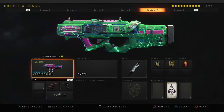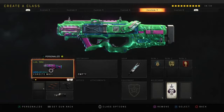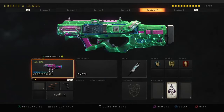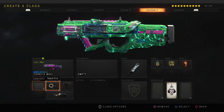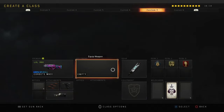What's up guys, it's your boy Supreme TD. Back in a video — we're gonna be using the Cordite, guys. I know you guys are tired of seeing it on the channel. In this class setup, I'm using Rapid Fire Grip and the Belt Feed.